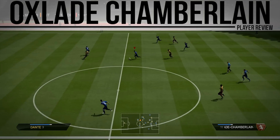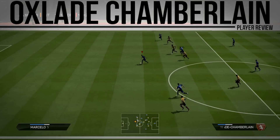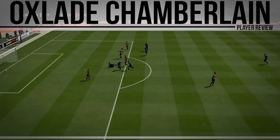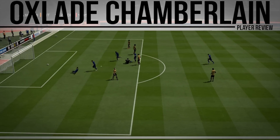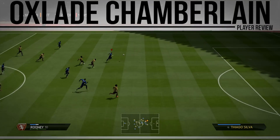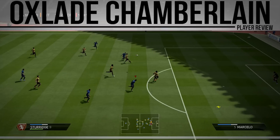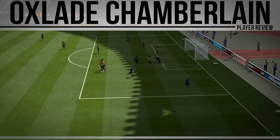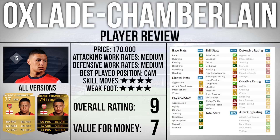He is 140,000 coins at the moment, but when he drops he will definitely be worth the coins. I just break away from the defence with no chance of them catching up, and he finishes it off very well — he scores quite a few good goals. I was surprised with how many he scored from the CAM position. Here he picks it up for a nice volley into the bottom corner, and he is so good at volleys as well.